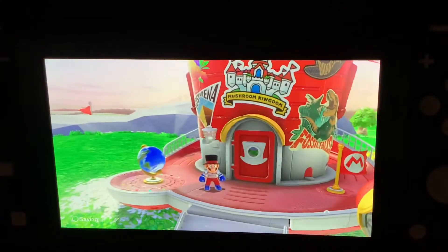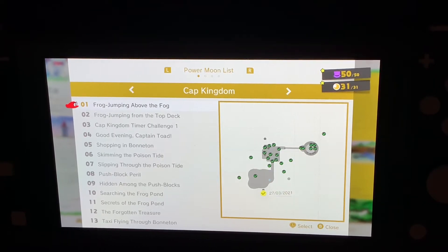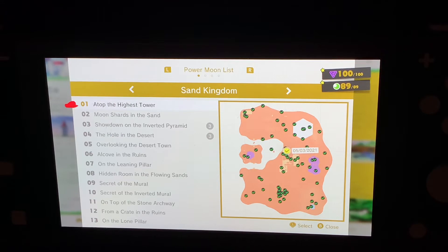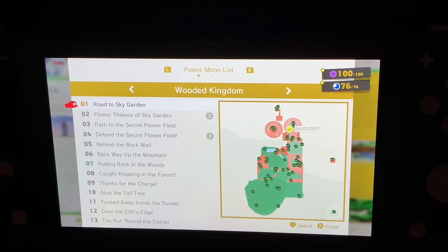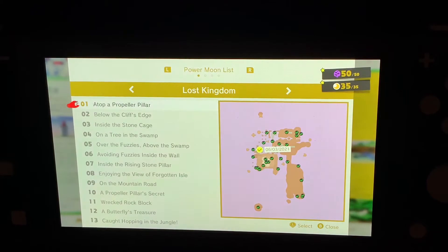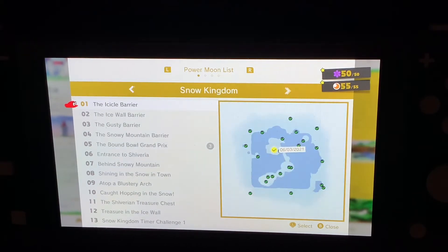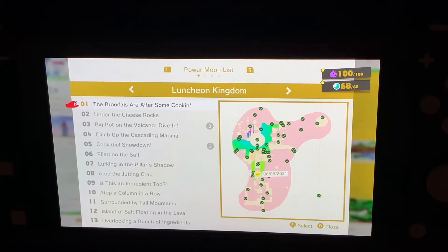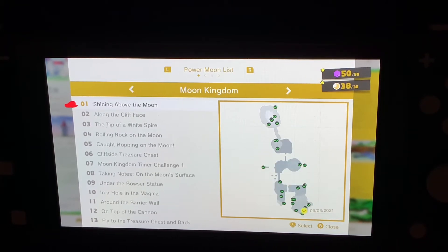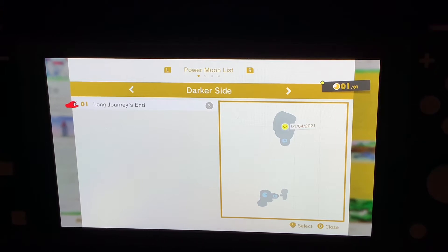We'll just stay here for now. You want to check your moon count. As you can see, we've got all the moons in Mushroom Kingdom and all the coins, all the Cap Kingdom coins and moons, all the coins in Cascade Kingdom and all the moons, all the Sand Kingdom coins and moons, all the Water Kingdom coins and moons, all the Lake Kingdom coins and moons, all the Cloud Kingdom moons, all the Lost Kingdom moons and coins, all the Metro Kingdom moons and coins, all the Seaside Kingdom moons and coins, all the Snow Kingdom moons and coins, all the Luncheon Kingdom moons and coins, all the Ruined Kingdom moons, all the Bowser's Kingdom moons and coins, all the Moon Kingdom moons and coins, all the Dark Side moons, and the Darker Side moon — or three moons, to be more precise.